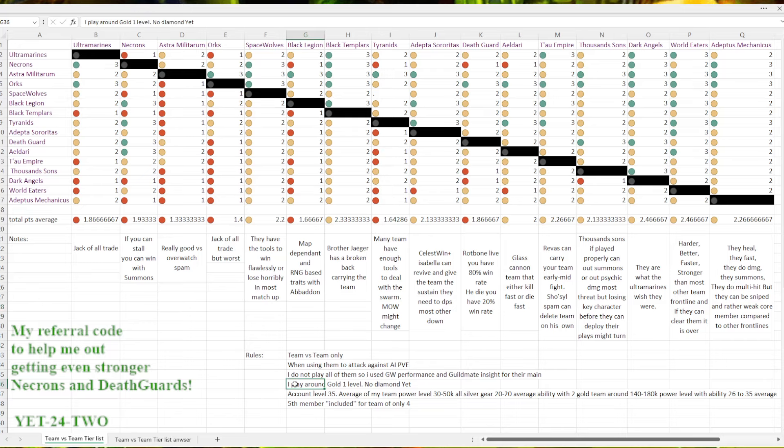My account for reference is Gold 1 — I'm not facing Diamond yet, I'm level 35. My power level on most of my teams is in the low 30s, around 50 if looking at Guild War. Most of my teams are Silver 1 with around 20 ability on average. I have two gold teams — my Necrons and my Space Wolves — with abilities between 26 and 35. So it's not a late-game tier list, not an early-game tier list. I think I'm right in the middle.